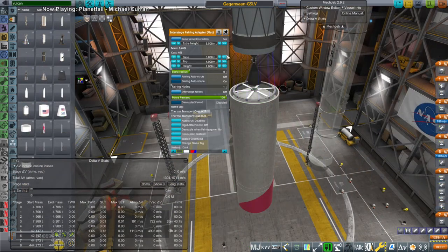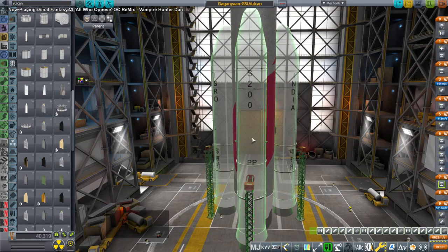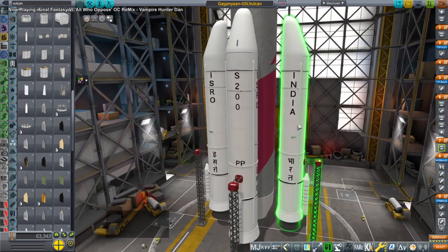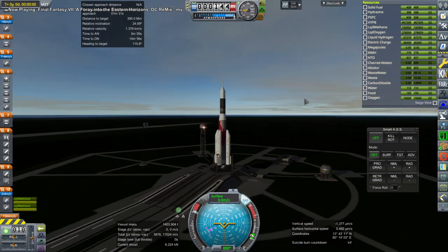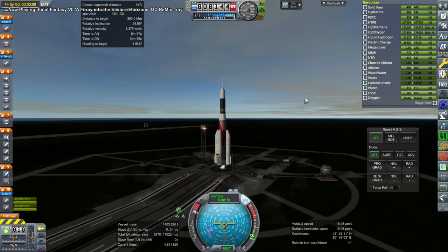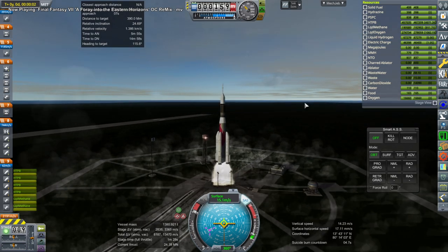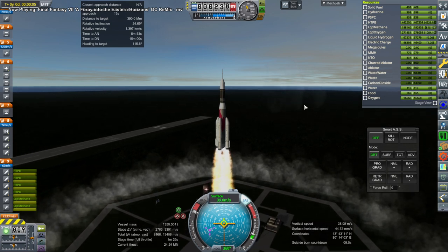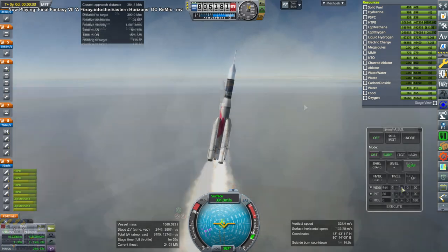Here you can see me modifying a GSLV Mark III from India with a Vulcan core — this is the ULA Vulcan — and then adding four of the SRBs from GSLV Mark III to it. Normally the GSLV Mark III would only have two boosters. I'm doing this because I wanted to get the Gaganyan spacecraft to the moon, basically with a more efficient core and more of an initial boost.